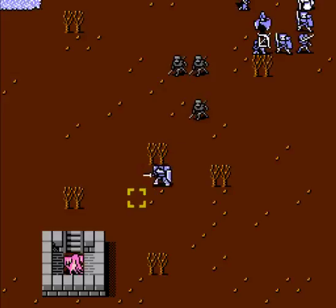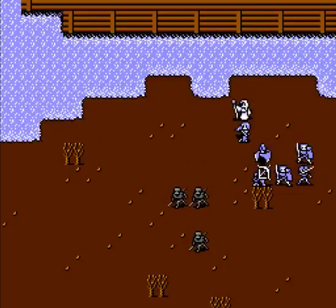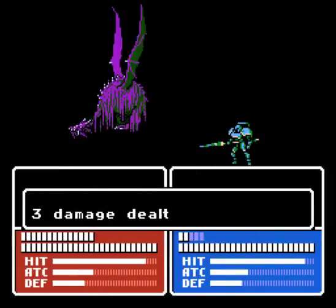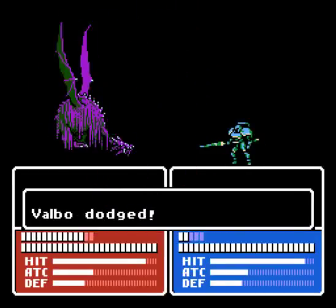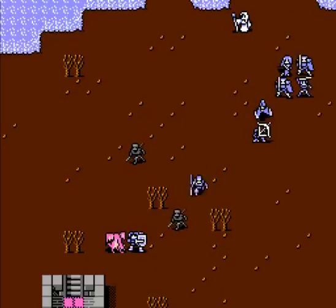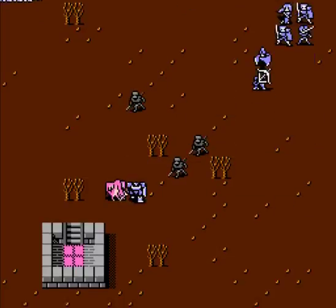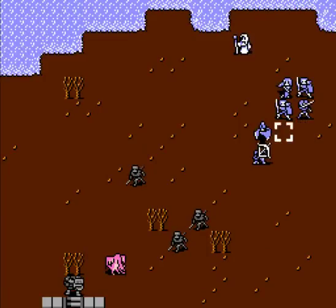I think now's about the time when I start to make my move, and then everybody continues to gather around. Valbo also does two damage to the zombie dragon, which is cool. I'm not sure why when I picked the gather that Jenny chose to go all the way around like that — that's kind of weird.